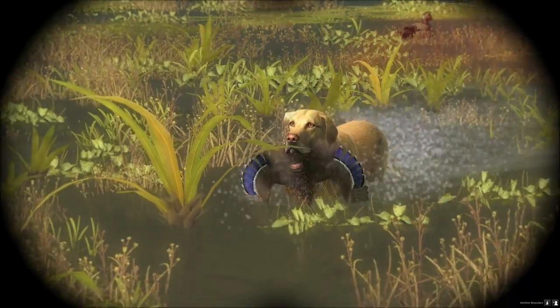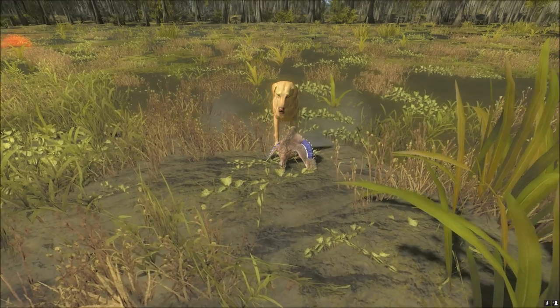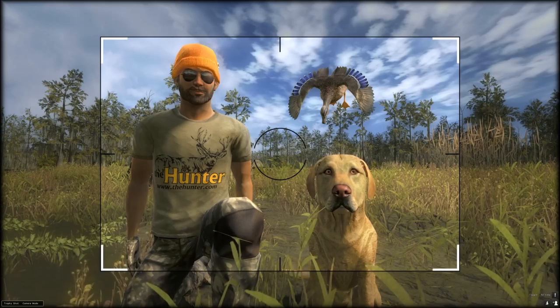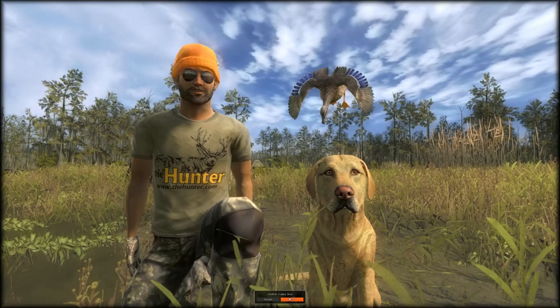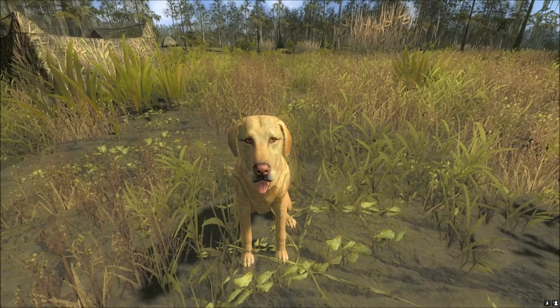And he is going to fetch it now. Well done Sausage, bringing home his first duck - mission complete! If you want to get your dog in the trophy shop, tell him to come to you and then press sit just as he walks over the animal you are going to collect.